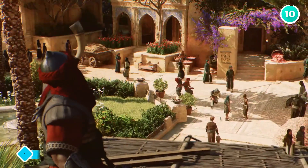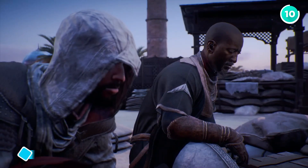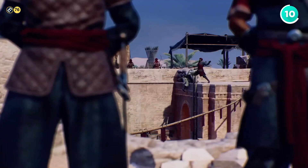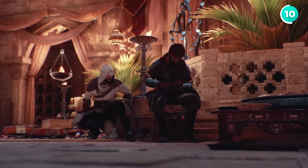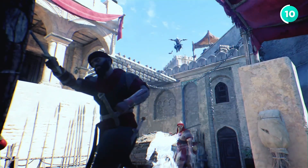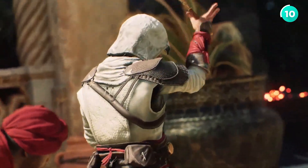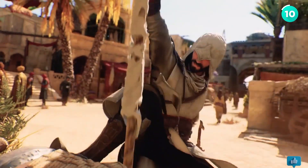Last but not least, we have Assassin's Creed Mirage. You play as Basim Ibn Ishaq, a street thief turned master assassin in 9th century Baghdad. The game's fast-paced free-running and stealth mechanics work great on the PlayStation Portal, especially with a performance mode that keeps everything running smoothly. Whether you're sneaking through the markets or pulling off a daring assassination, Mirage is a thrilling game that's perfect for playing on the go.